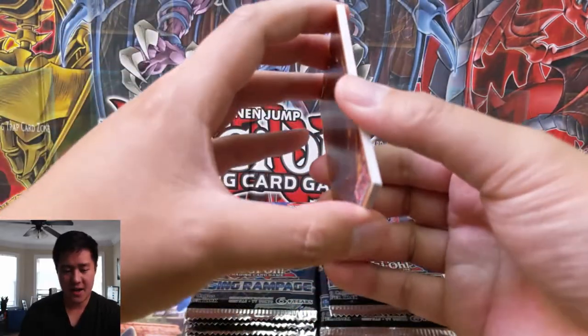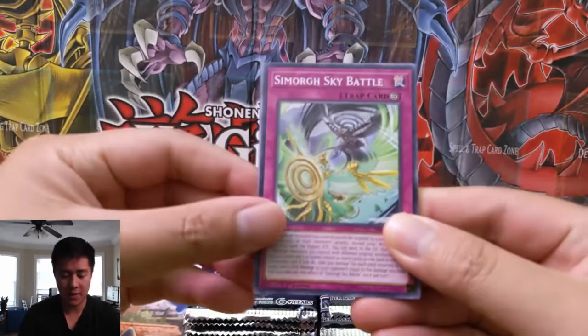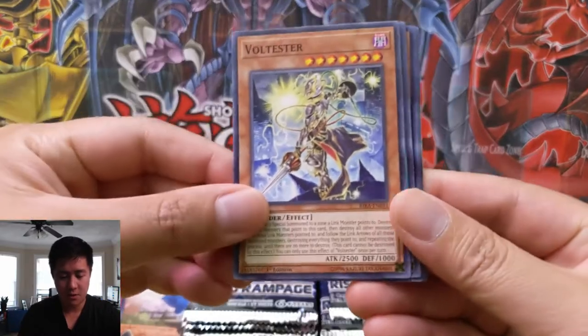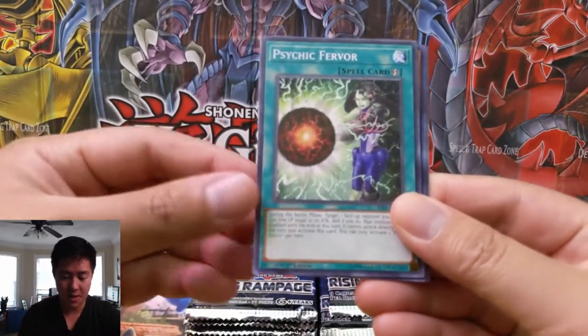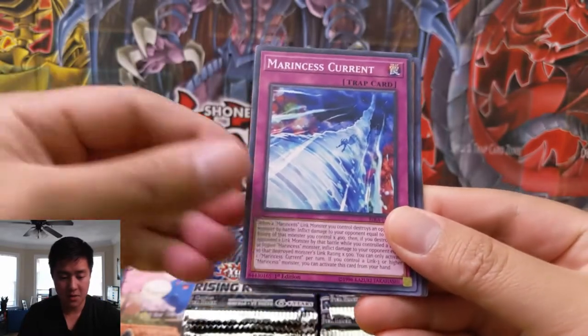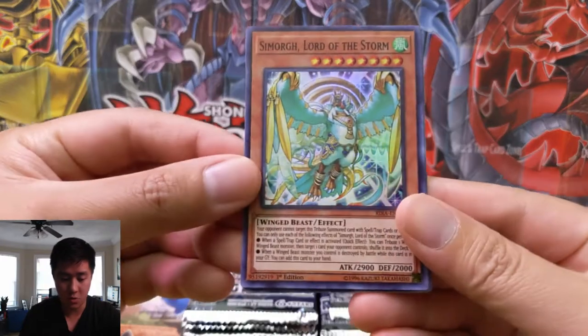So we're going for that, and if we're unable to pull a prismatic rare, we're definitely looking for the God of Bow — Apalusa or something — in secret rare as a consolation prize. This almost looks like Dva from Overwatch. Alright, Marinus Current, and then our first super is Simorgh Lord of the Storm.